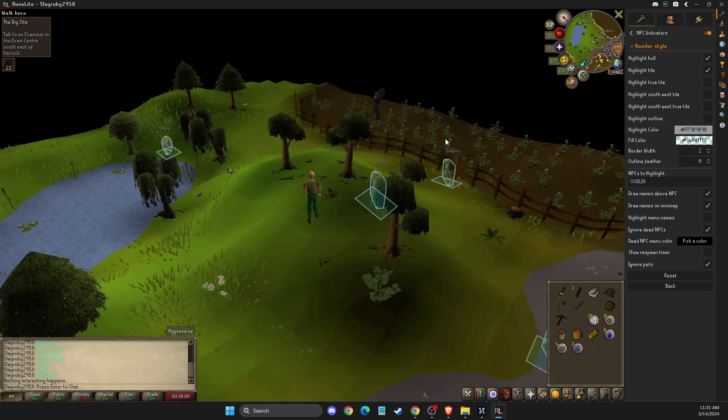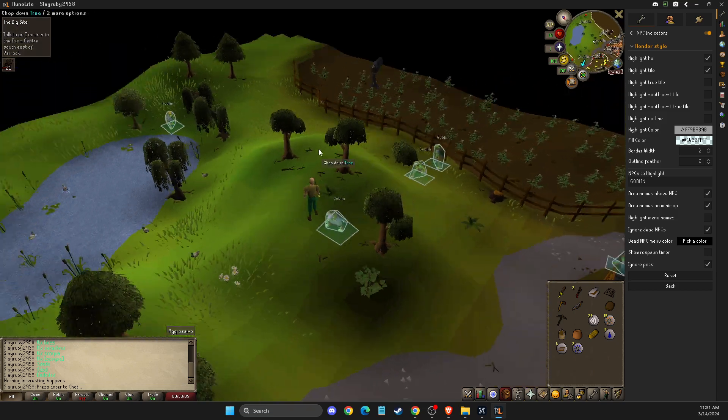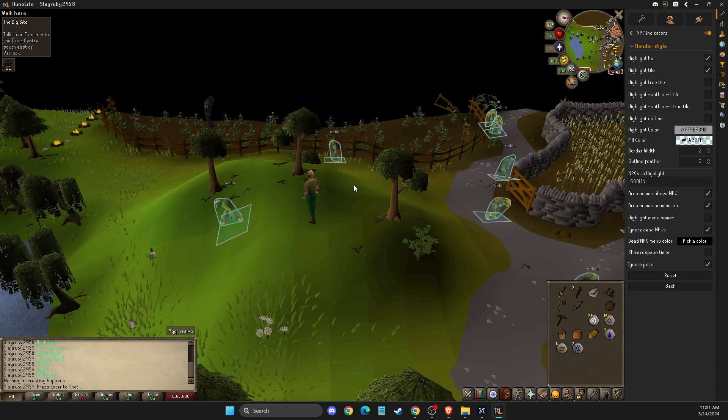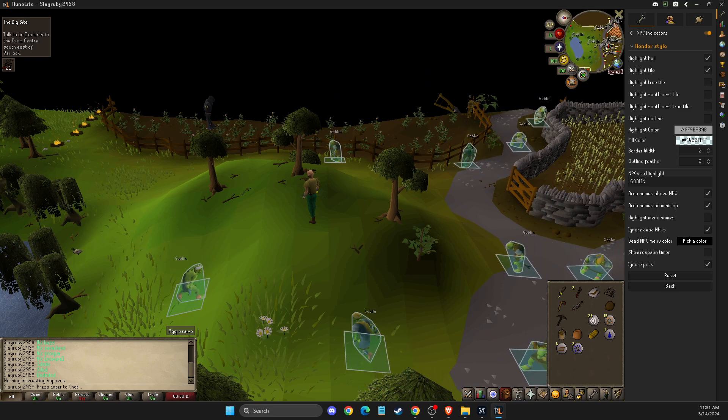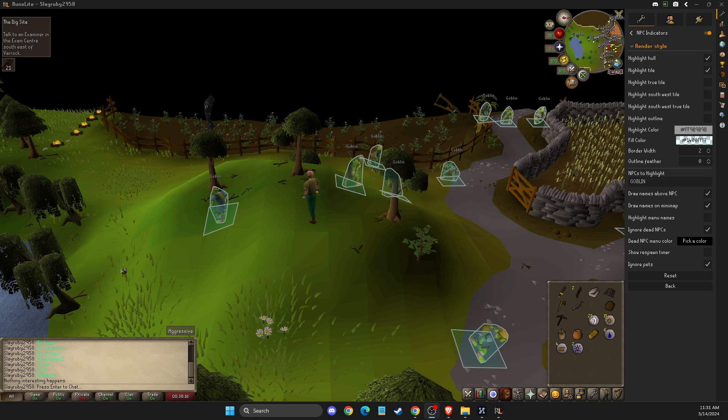So once you're satisfied with an option and your NPCs are highlighted, you can kill them and enjoy the NPC highlight. That's pretty much it. If this helped you out, please press the like button and subscribe for more. Take care, bye.